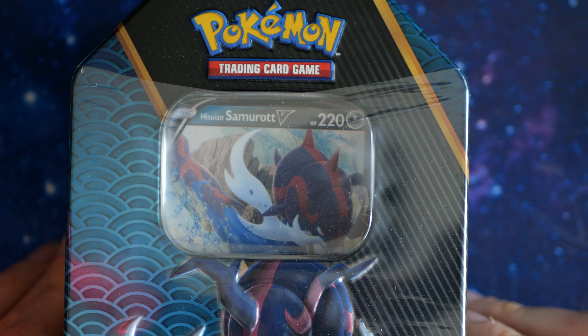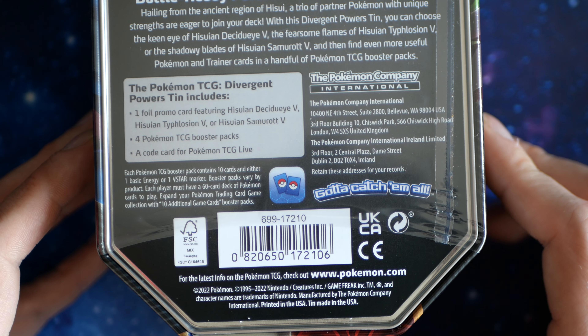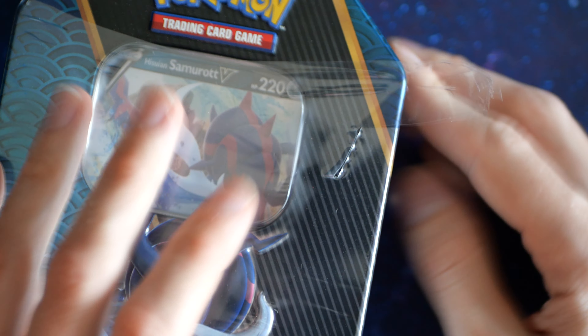It's a... what is it? It's a Samurott V-Tin. It has four packs in it. I really don't know why I got it. But anyway, I do have it, so I'm gonna open it.